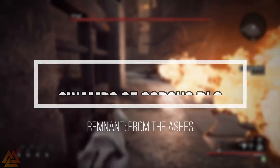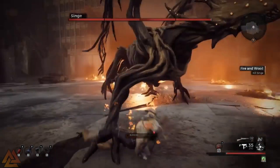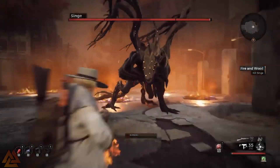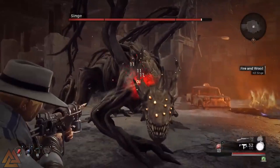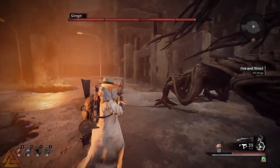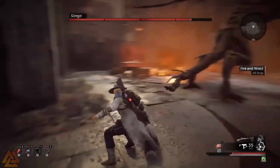It's been a long, long quiet time for the Remnant world, but this morning we had some surprise news that a Swamps of Corsus DLC is coming to PC this month — April 28th, 14 days — and it'll be hitting consoles at a later point in time. Just to clarify, April 28th is when the PC version will get this DLC; consoles will not, and they'll get it at a later point in time.